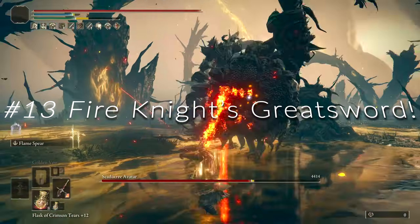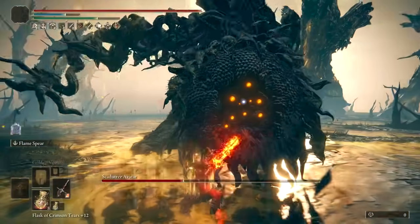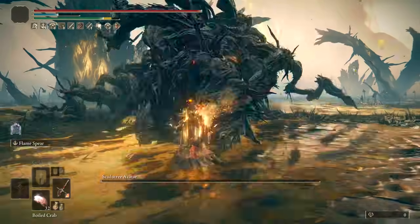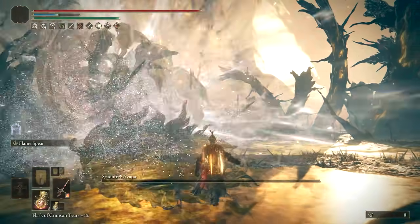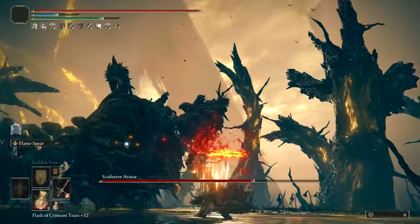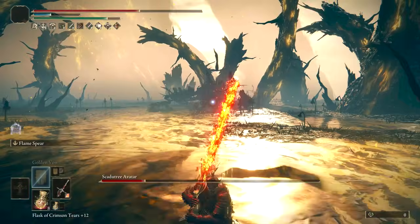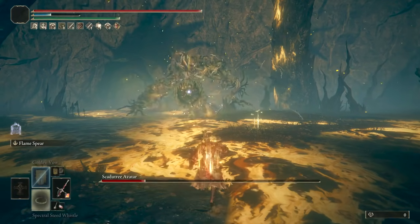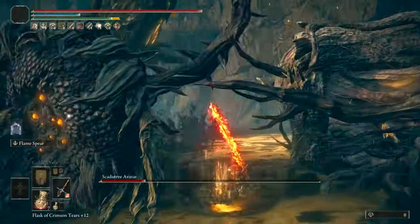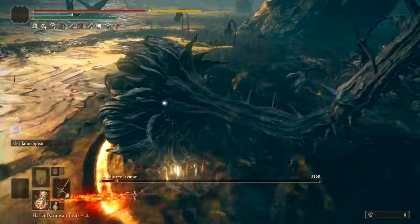At number 13, we've got the Fire Knight's Greatsword. This is such a cool weapon — it has extra fire damage and an amazing B in Flame Art, allowing you to use fire to its best ability. Faith and Fire is always a great combination: high AR, good poise damage, and a solid ash — Flame Spear. If a boss is fire resistant, consider going for a Holy Damage build. Remember that Flame Spear has very good range and is chargeable — for New Game Plus 7, the extra range and ability to charge for even more damage makes it superior to Flame Skewer.